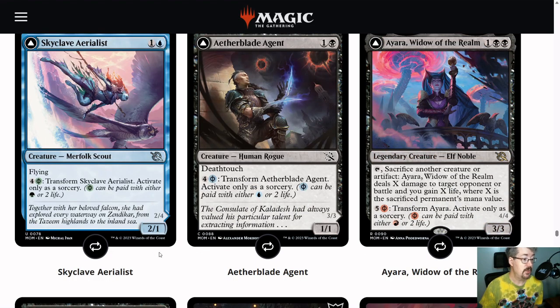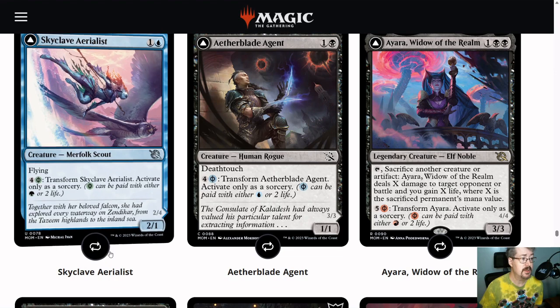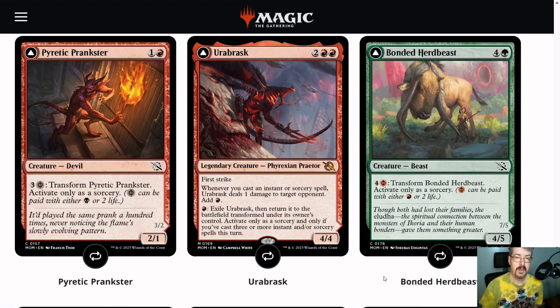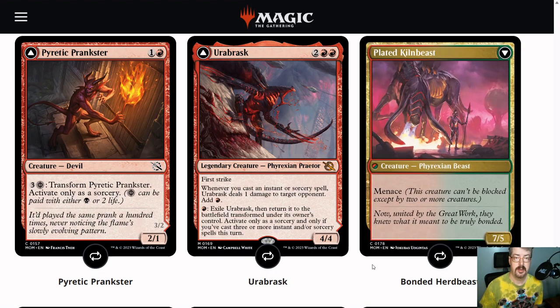Skyclave Aerialist is a 2-1 flyer for 2 mana. You can pay 4 and 2 life, or a green, to transform it into the Skyclave Invader — a 2-4, picking up toughness. You also get to look at the top card: if it's a land, you put it right on the battlefield; if not, you put it into your hand. So you get a card either way. Bonded Herd Beast is a 4-5 for 5. You can pay 4 and 2 life to transform it into the Plated Kiln Beast — a 7-5 with menace. Just a big old chunk of stuff.